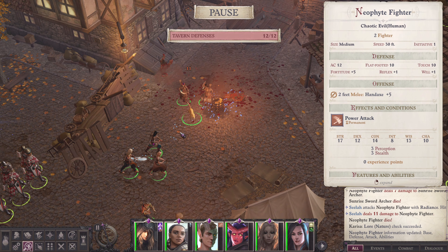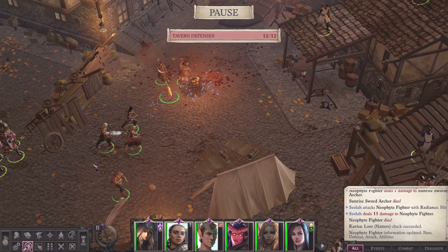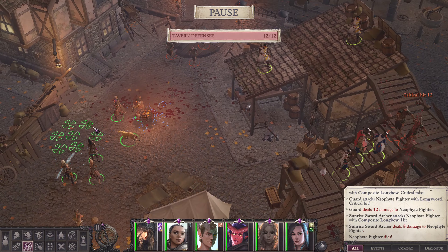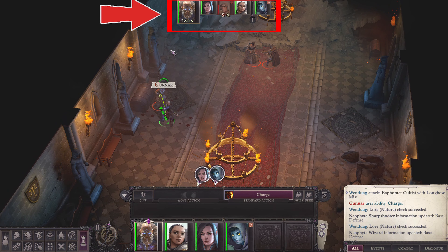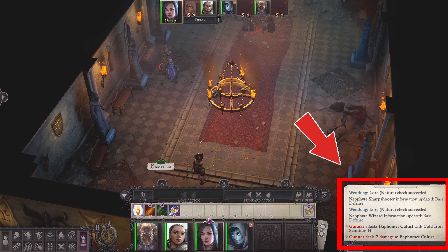The best way to explain how combat works in Pathfinder is through the turn-based combat. Let us start first with your HUD in turn-based combat. On top of your screen is the order of each turn, and the order of combat is determined by your initiative roll, which can be found in your game log if you want to check.